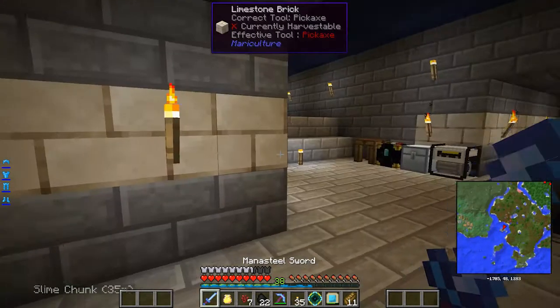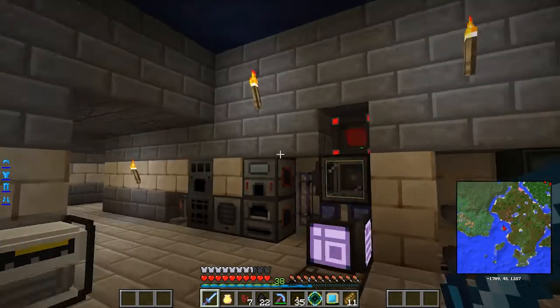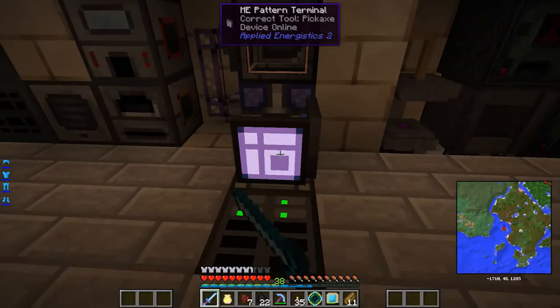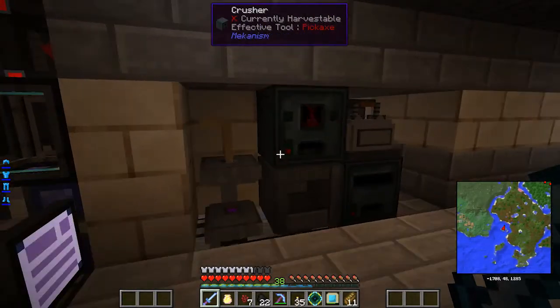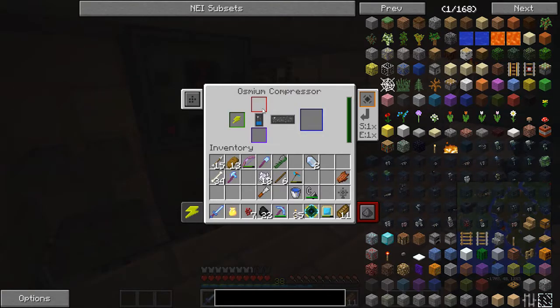I pretty much mined and looked around in that area and lit it up. We also added these energy interfaces, which helped to speed the process up on creating different items. Also added this crusher and this osmium compressor.